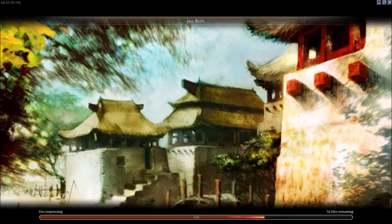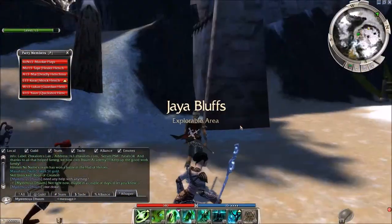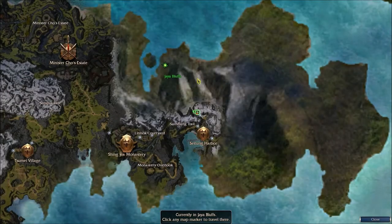Today is January 10th, it's 7:30 and it's actually Saturday, so we're in the second week of January — which I can't really believe, but it kind of flew by. This is a snowy place, as you can see — Jaya Bluffs — it's basically this whole mountain up here.